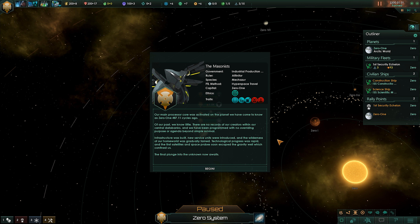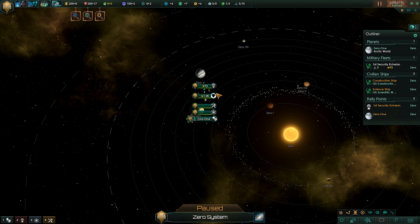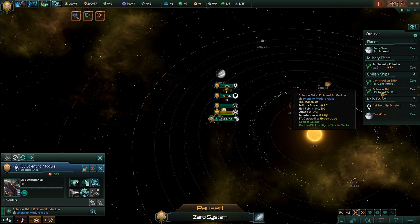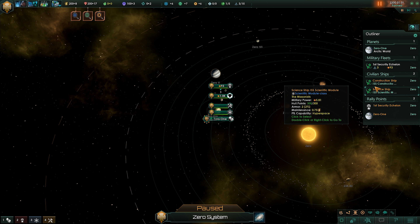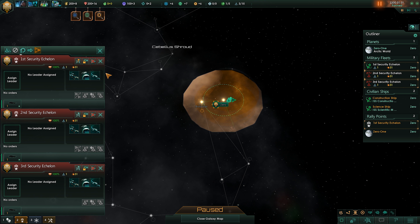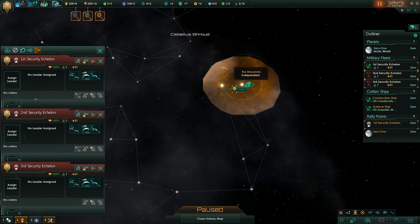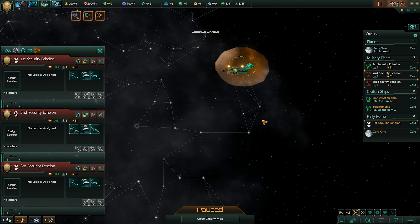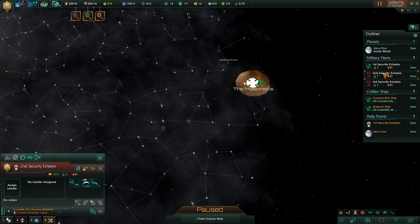So we're going to look and see what kind of start we get. Right off the bat, at the start of every game you get three Corvettes, a construction ship, a science ship, and three science things to pick. The construction ship builds mining and research stations. We're going to split up our small fleet of three Corvettes. Looking where we started, we're on the edge — and I like that because I'm safe. If I lock down this choke, this is the only way they can get to my home world, especially since we're building tall.